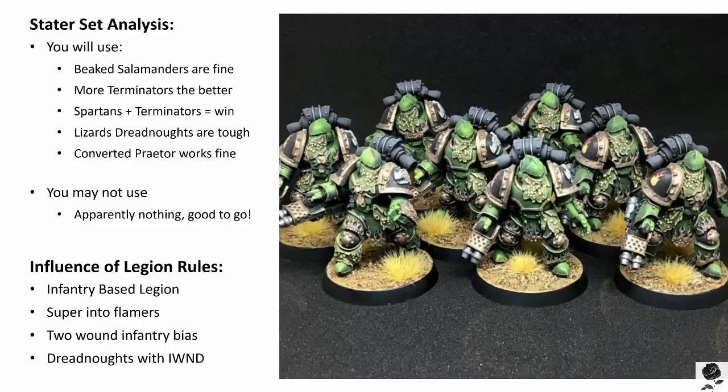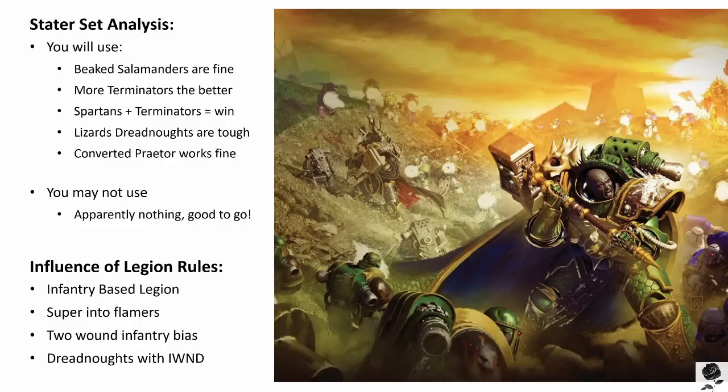I wanted to touch on the psychic discipline of the Salamanders as well. It's called Fury of the Salamander, and it's got a psychic power and a psychic weapon. The psychic power reads: at the start of their own player's turn, the controlling player of a Psyker with this power may choose to make a psychic check. If successful, all enemy models within 18 inches of the Psyker treat all open terrain as difficult terrain, and all difficult terrain as both difficult and dangerous, until the start of the Psyker's next player turn. However, the Psyker may not move, make shooting attacks, or charge in that turn. If the check is failed, the Psyker suffers a perils of the warp but may otherwise act normally. So an 18-inch bubble of difficult and/or dangerous terrain for the enemy — that's really big.